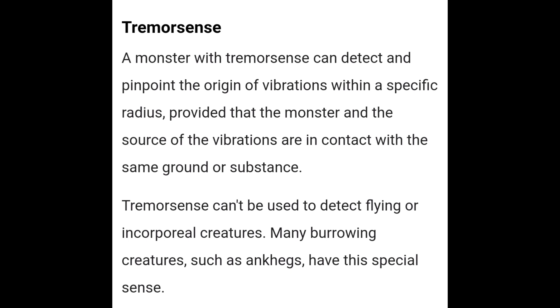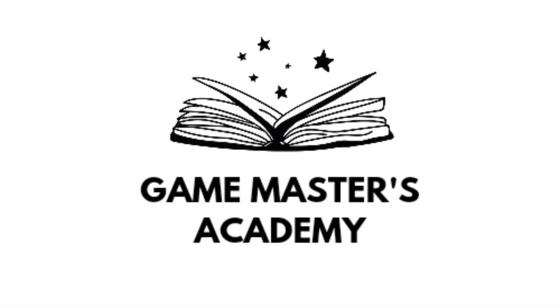Specifically, a monster with Tremor Sense can detect and pinpoint the origin of vibrations within a specific radius, provided that the monster and the source of the vibrations are in contact with the same ground or substance. Tremor Sense can't be used to detect flying or incorporeal creatures. Many burrowing creatures, such as Ankegs, have this special sense. A couple things to note: Tremor Sense is a radius from the creature. So if the Remmerhaz is on snow or ice, it's still able to detect creatures moving on top of it out to 60 feet. If it's burrowed underneath the ground, it can detect creatures above it up to 60 feet.